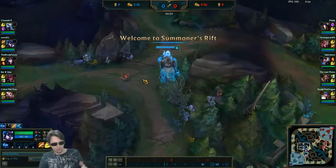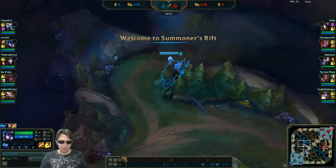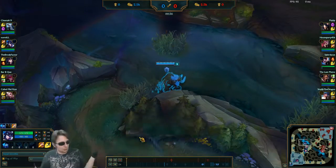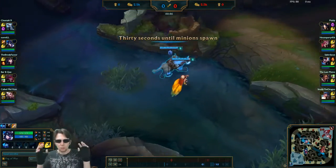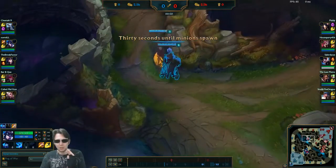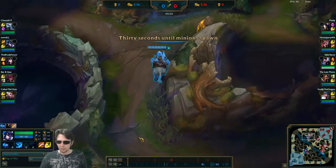Instead of getting it automatically like you do with Braum, you have to use your E. Your E is basically never on cooldown — it has a two-second cooldown — but you can only use it on the same target every 10 seconds.